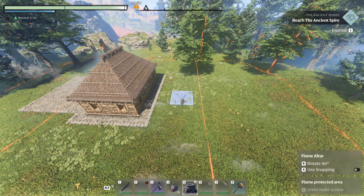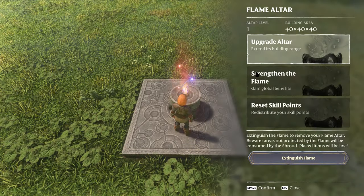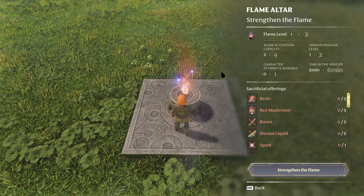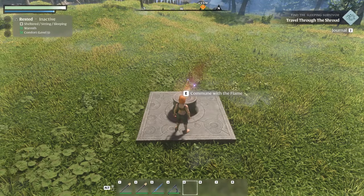That can of course be done by building several altars or by upgrading the radius. The amount of altars per world is limited — currently you can upgrade the flame to build a maximum of eight altars. If you're playing in multiplayer or on a server, you'll need to be economical with these and probably decide to build together around the same flame.